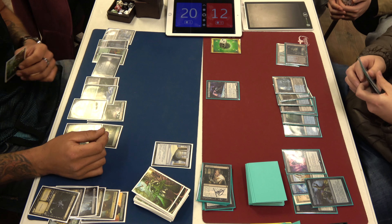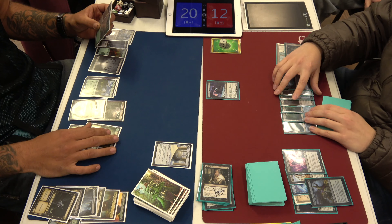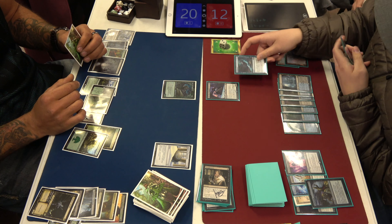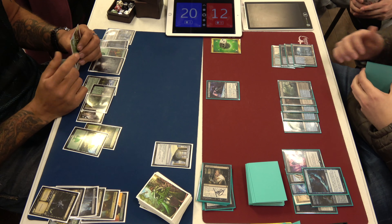He played the Nighthawk and I killed it. Then I played Glint-Sleeve Siphoner. Usually if the game goes this long, the Blue-Black deck takes it. And he's just got an Aether Gust — puts Fynn on the bottom. What's the last card?